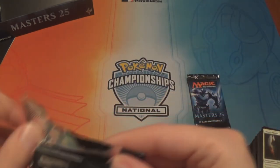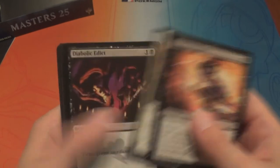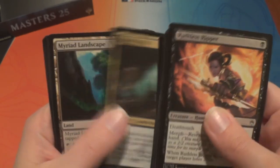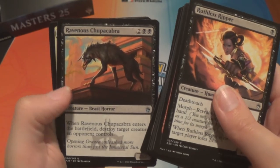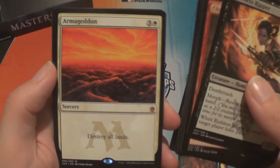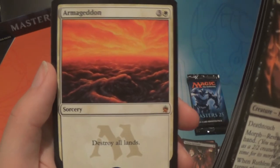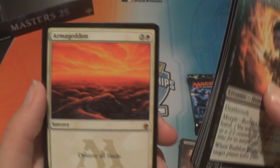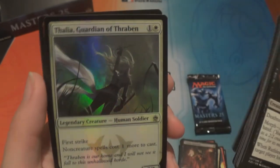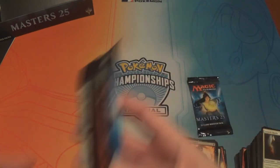Three packs to go, hoping for another mythic — we've only hit two so far, just Akroma and Master of the Wild Hunt. We have a Bojuka Bog, Myriad Landscape, a Ravenous Chupacabra, and that's a mythic — Armageddon! White and three — destroy all lands. Yeah... that's good? Some people like that. And a foil Thalia — foil Thalia is nice, it might be the most valuable card in the box.